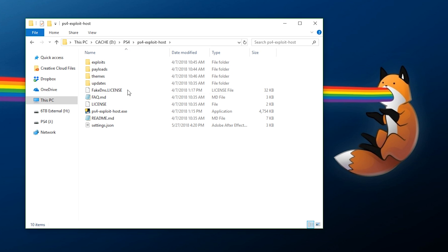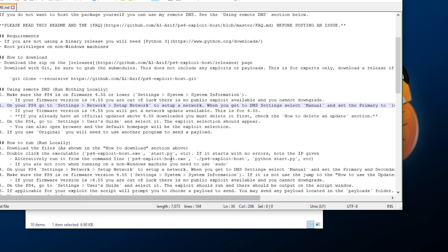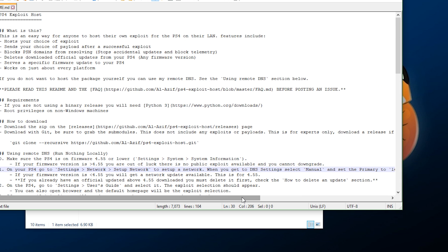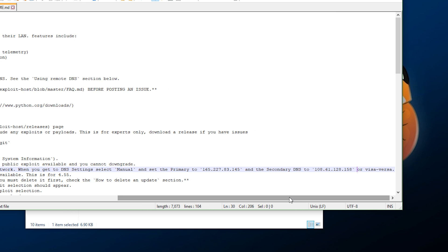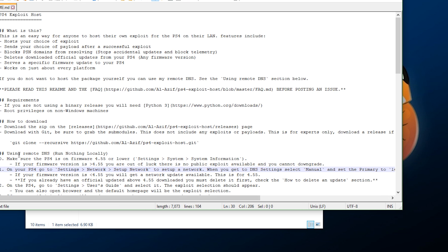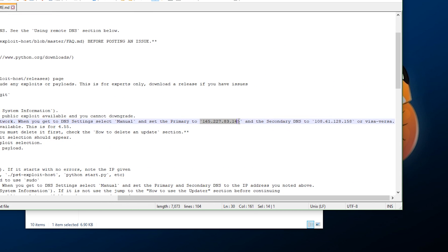For the first method using the external DNS server, open the readme file inside the extracted folder — I encourage you to actually read it because it's well-written and the numbers can change with updates. Go down to 'Use Remote DNS,' step one, and note your primary and secondary DNS numbers. We're going to enter those into the network settings on the PS4.